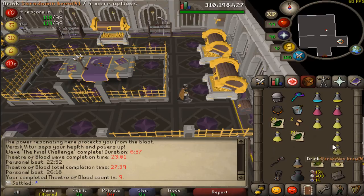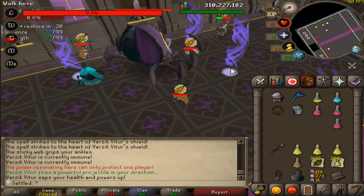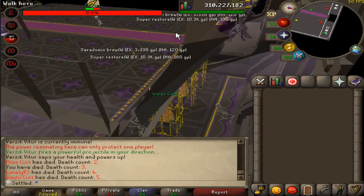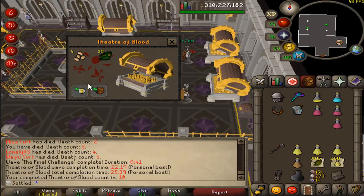Did we all just die on the same tick? What the heck just happened? Easy carry for Kurt though. The final chest — four palm tree seeds! That is such a good reward.